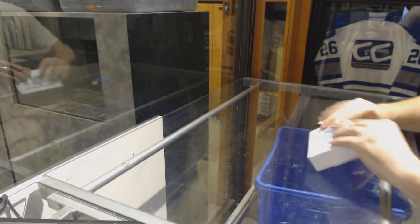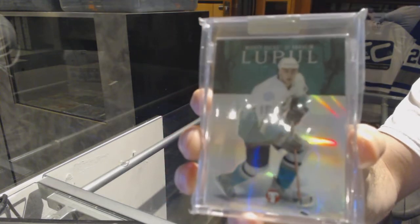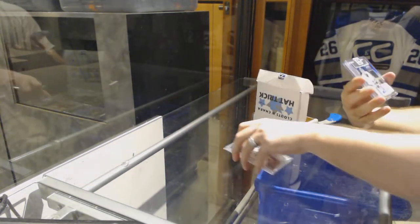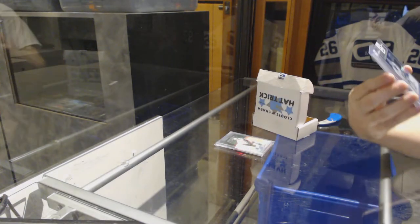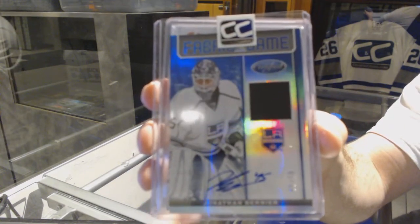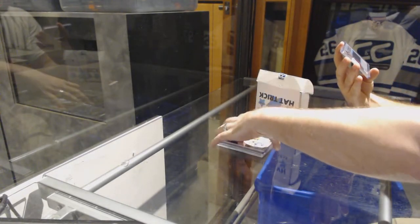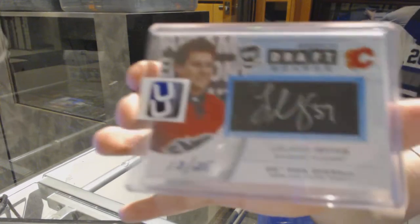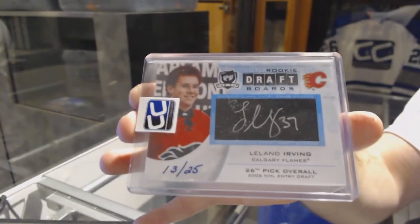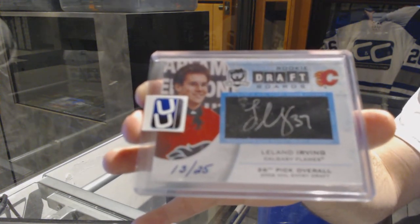Number 35 — finishing it off. We've got one of those Vaults again, Joffrey Lupul — super hard ones to find. We've got a Fabric of the Game jersey autograph, numbered to 50, Jonathan Bernier. And we've got a shop number to 25, auto rookie draft board from Cup, Leland Irving.